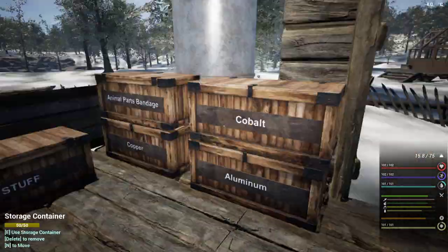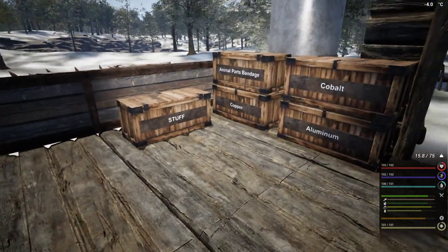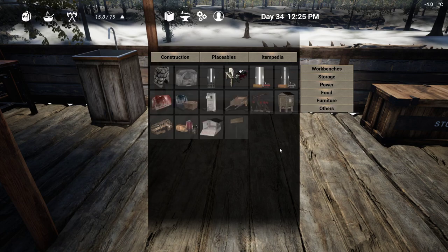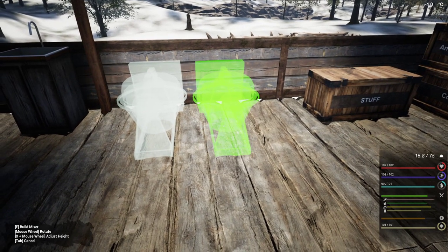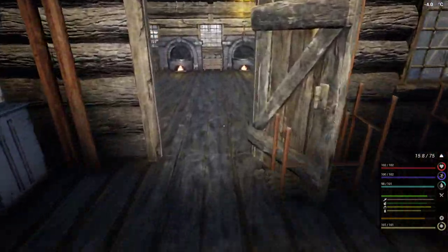Perfectly healthy. All right, so we have all this stuff set up and the next thing is the cement mixer. I think I'd like to get started on this. Cement mixer only requires 40 power, which means we can run two of them — we'll stack them up right here. They need four electrical parts each, four mechanical each, and lots and lots of iron.